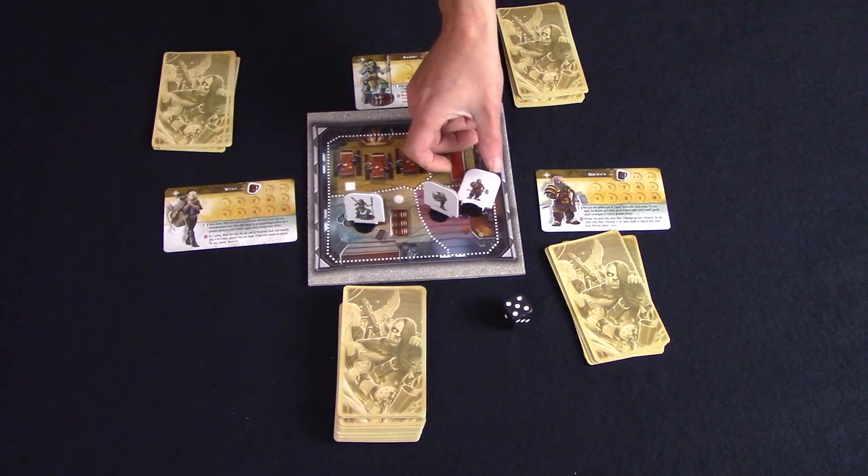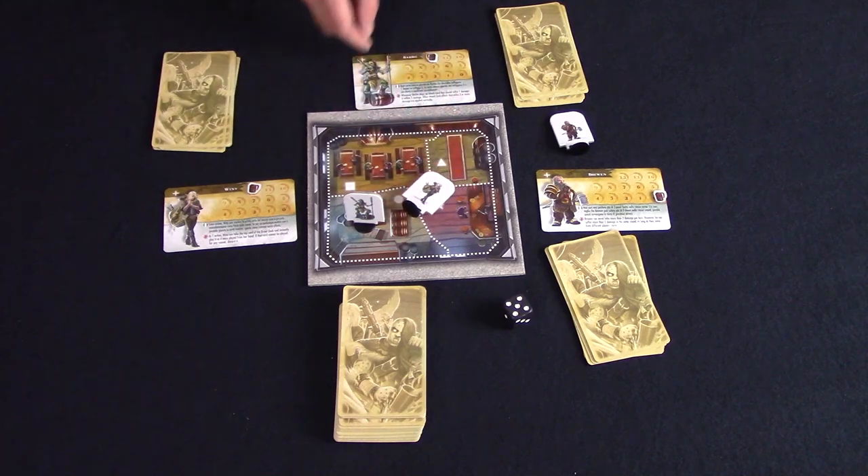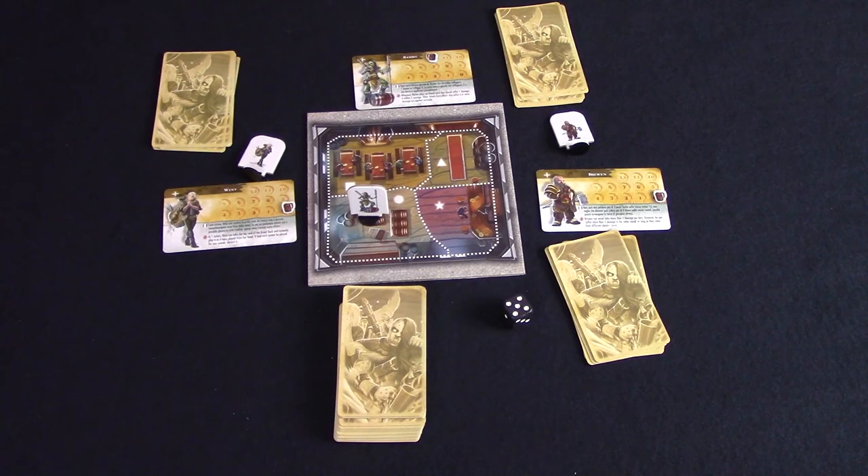When a character's health points reach or pass zero that player is out of the game, and the player who knocked them out can draw two brawl cards. When there's only one player left standing they are declared the winner. Let's get back to see what I thought about Barbarians.